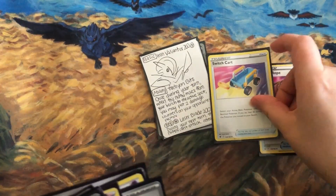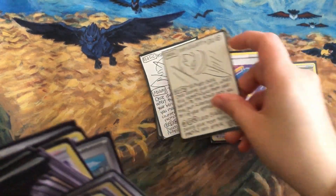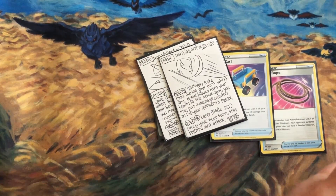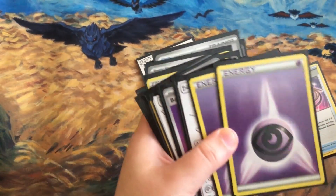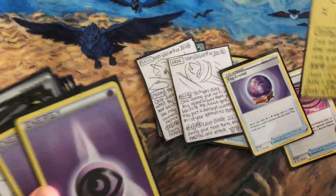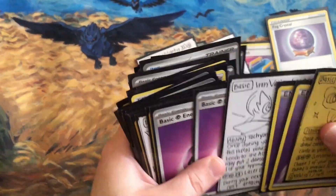Escape Rope and Switch Cart are probably the main switching cards I've seen for Iron Valiant. Since it's a basic, you can search it out with Nest Ball — very helpful. You can also grab energy using Fog Crystal for Psychic Energy. Mew was also useful in this deck and can be grabbed as well. There's a lot going on.